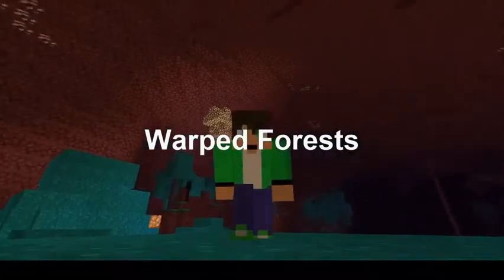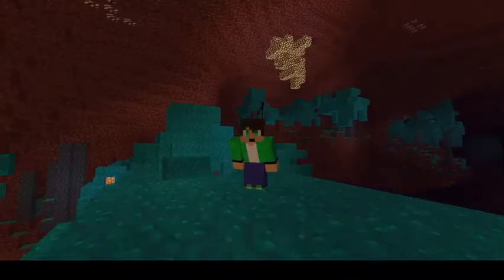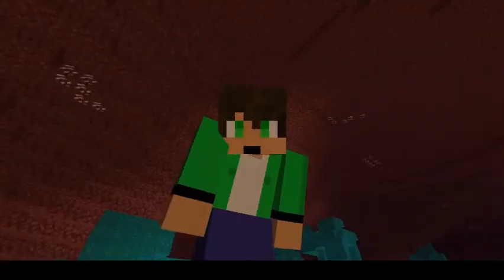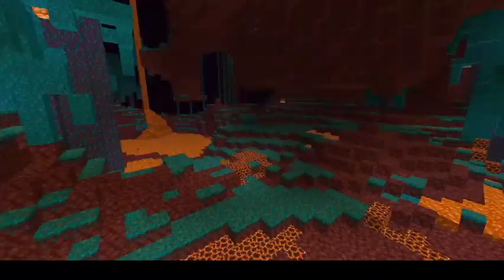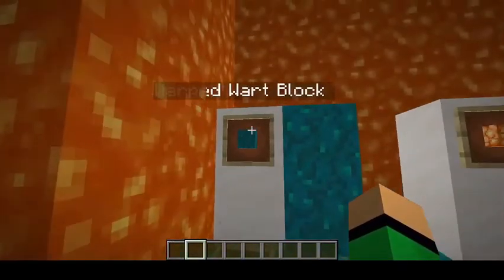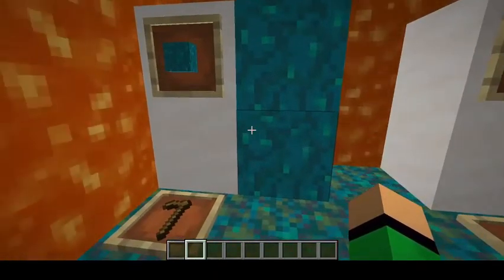Here we are in the first main section, the Warped Forest. This is one of the four brand new biomes in the Nether. Before we go into all the new features, let's take a look around at the environment and see some new blocks. Now that we've taken a look around the biome, let's go over the blocks individually. Here we have some of the things that make up the trees.